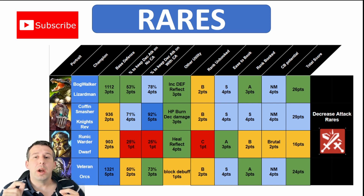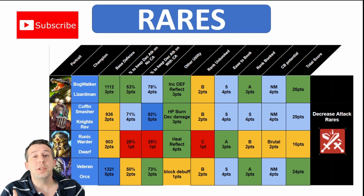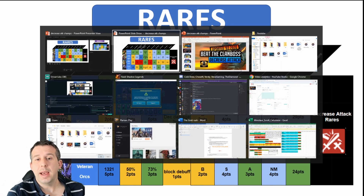I've then looked at how likely they are to keep decrease attack on — both with a counter attack champion and without. I've also looked at what other utility they can bring, because you always want as much utility out of your clan boss champions as possible. Then I've looked at how good they are unbooked, how easy they are to book, what their rank is once booked, and what clan boss tier I think they can actually achieve. That gives us a total score.